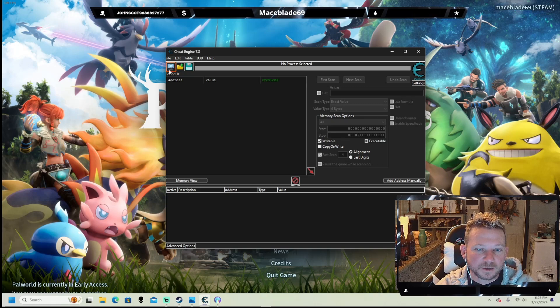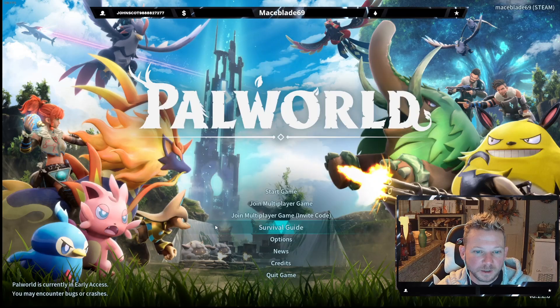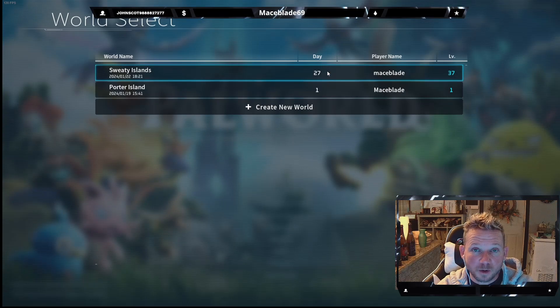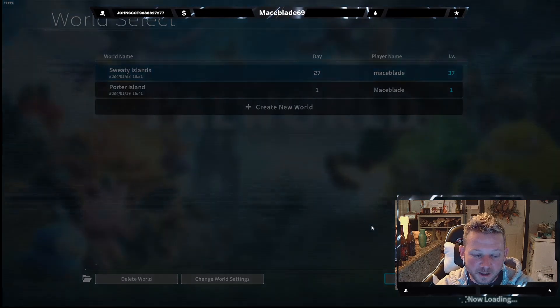The first thing you're going to do is fire up your game, then fire up Cheat Engine — run it as administrator — and select a process by clicking the little magnifying glass. Go down and select 'Pal' because that's Palworld, then start your game. It has to be your game; you have to be hosting it on your PC. It cannot be on a dedicated server, so let's just put that to bed right now.